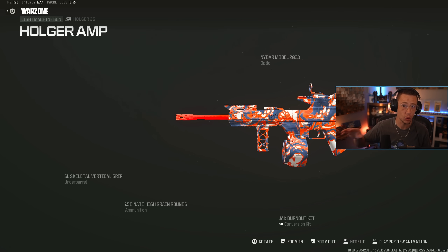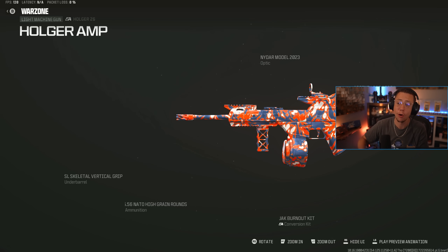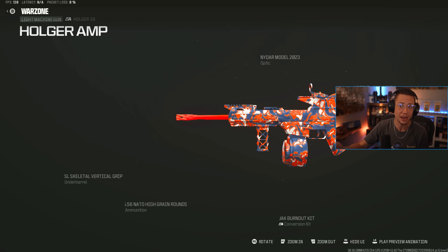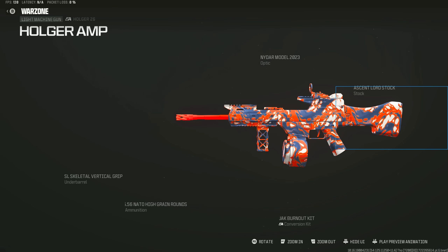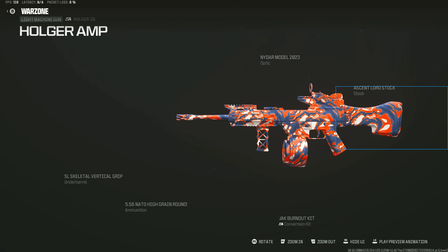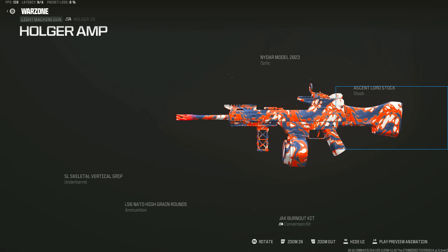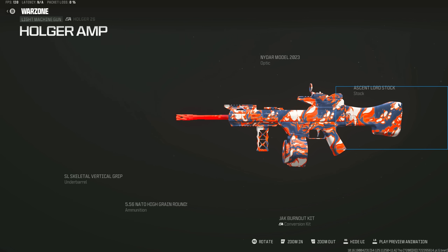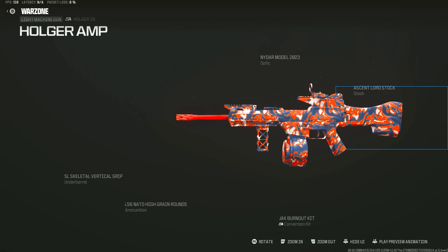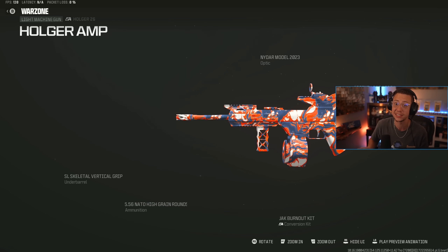Unfortunately, the Holger AMP, as I'm recording this video, is busted on the main menu — it won't let you actually equip this. But hopefully by the time this video is uploaded this will be fixed, because the Holger AMP, so long as your sights are aimed down, is crazy. This thing absolutely melts. As far as the attachments go, we are using the Burnout Aftermarket Part, the Ascentlord Stock for some better control, NIDAR Model 2023 for that better optic, the High Grain Rounds to extend out our effective damage range, and then the Vertical Grip is a pretty good option here for control and a little bit of movement as well. So it's a bit of a unique setup, but also a really fast TTK one too.